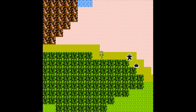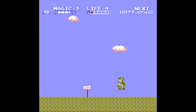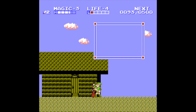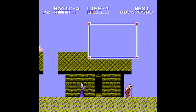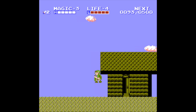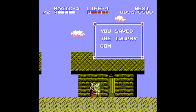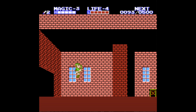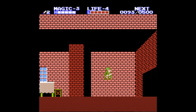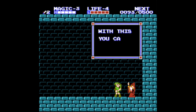Let's head over this way to this little town and talk to this woman — she will heal us. And this orange lady will refill our magic, and that's great because we had actually used some magic and lost life. And this lady — the thing we got in the cave was her trophy, so she will reward us by letting us speak to her uncle or father or something, who we can get another spell from. Let's talk to him — 'With this you can jump very high,' which is true.